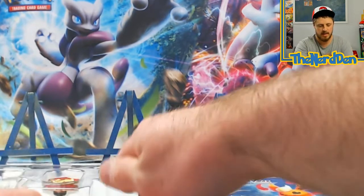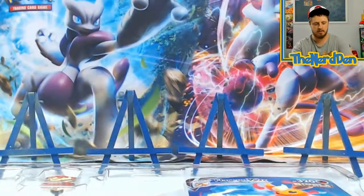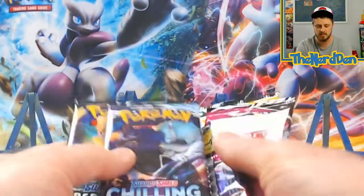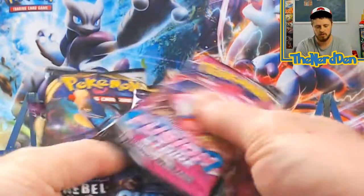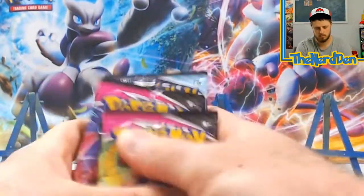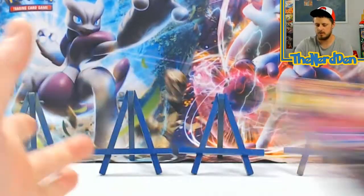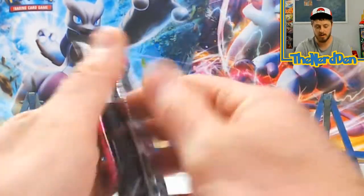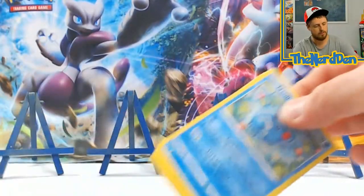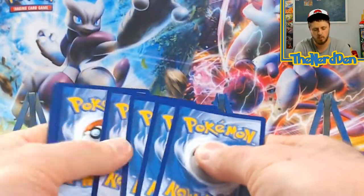We'll take the packs out, set these aside, and get right into it. Give these things a little mix and we'll just jump right into it. We'll start off with this Fusion Strike — I will try really hard this time not to show any of the code cards. These are specifically for the winners.